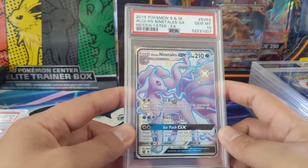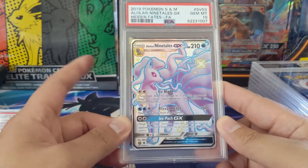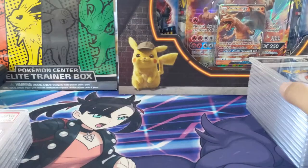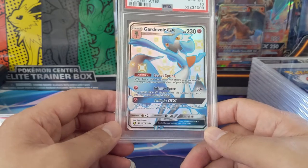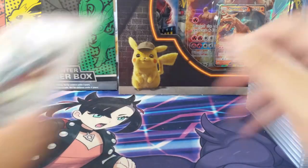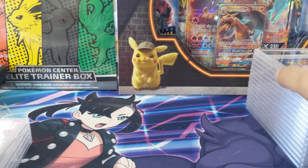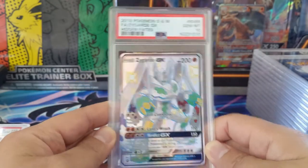The value just drops off when you get a 9 on a modern card. Here's the Alolan Ninetales — one of my favorite Alolanss for sure. We have Gardevoir — very nice — PSA 10. Man, killing it with this Hidden Fates return. Naganadel PSA 10, and we got the Zygarde GX also at a 10.